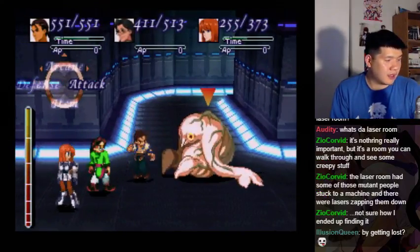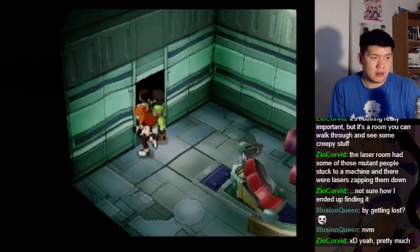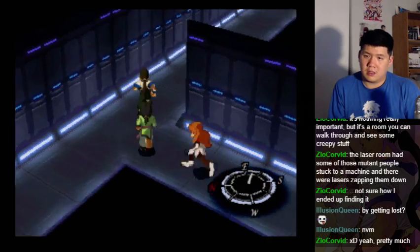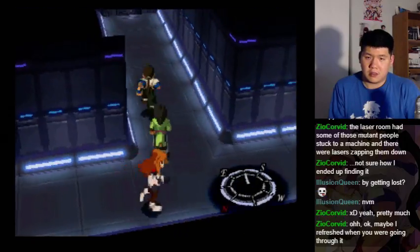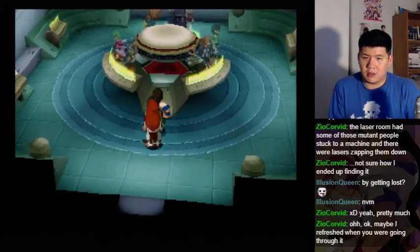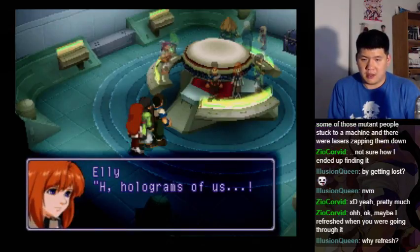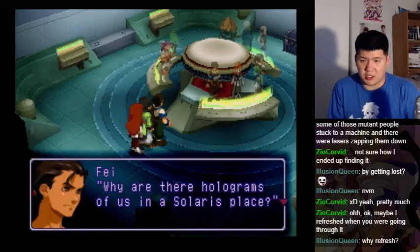You actually got to the place. We did find it — the one with the laser zapping them down. That's really weird. Let's go into... that's weird. What is this place? Holograms of us? Why are there holograms of us in the Solaris place?